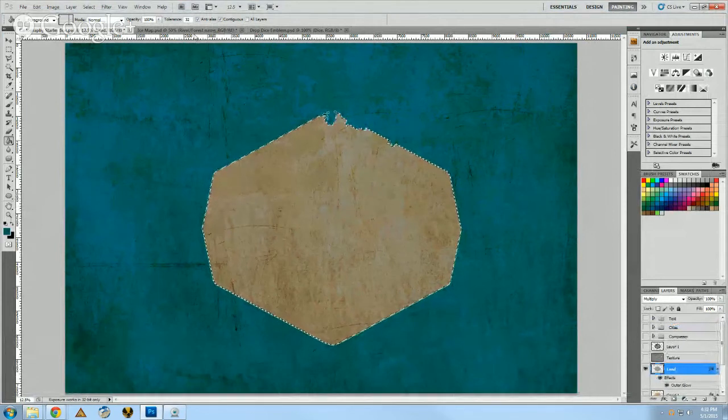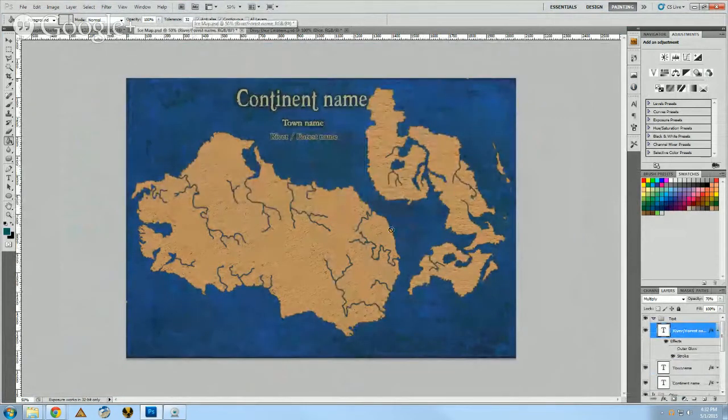To give you an idea, this map was done in a similar fashion. I've got my continent name, town name, forest, and river. These rivers don't make sense — I was doing it real quick just to give you something to look at. When you do your rivers, just keep in mind that rivers flow from mountains to the land or possibly the ocean. If you do that, your map will look fine, I promise.